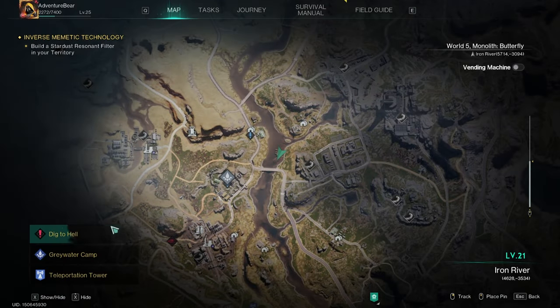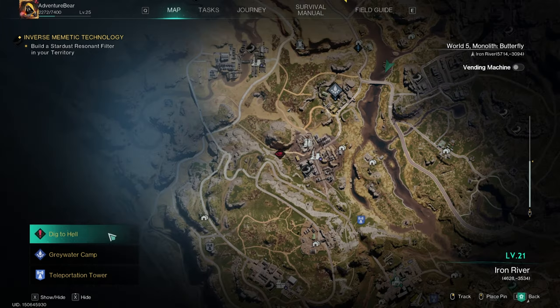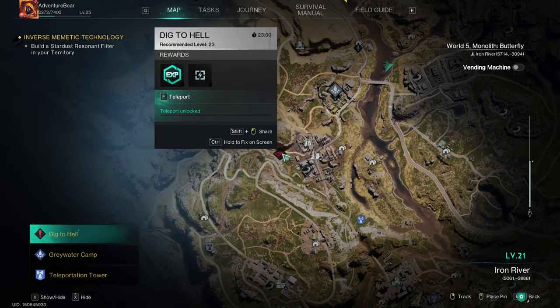Dig to Hell is a world event within the game Once Human. You will know that the event is active because on the lower left of the map you will see Dig to Hell listed. Clicking on this button will center the map to where the event is taking place, and at that point you should be able to teleport to it for free.